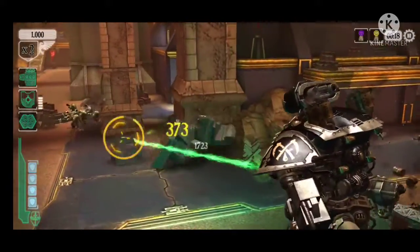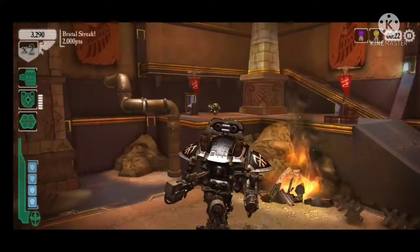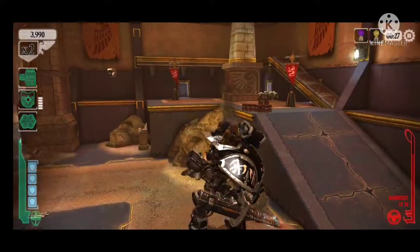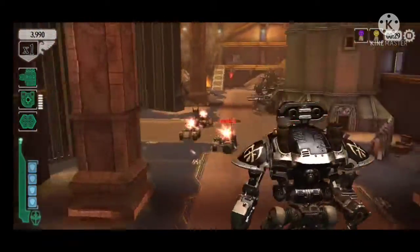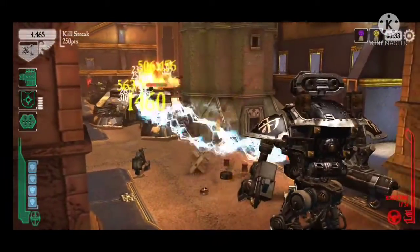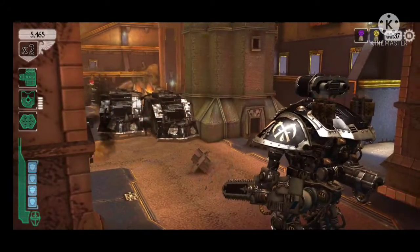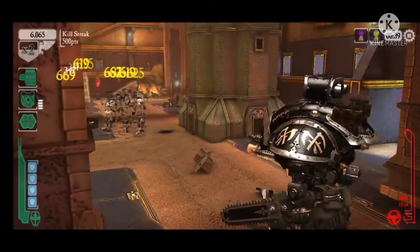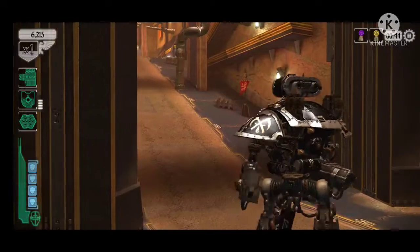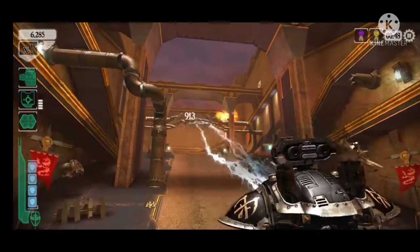That said, it is kind of neat that you can blow practically everything on the screen up. Some of the harder stuff like buildings you can't, but pipes and barricades and statues and lights you can. And even if you miss shooting some of the infantry, you can actually step on them and still get counts for kills. My particular loadout on my knight is a lightning cannon, a graviton gun, missile launcher, and of course my chainsword.